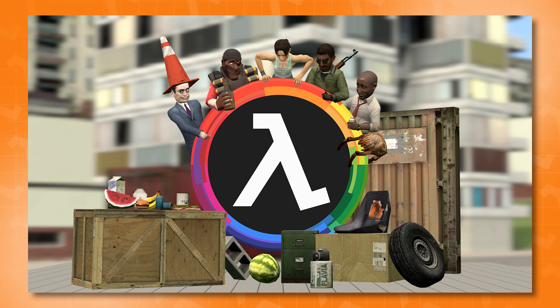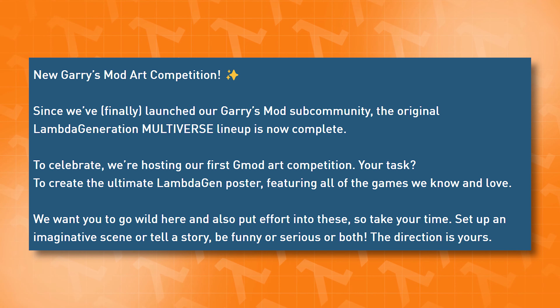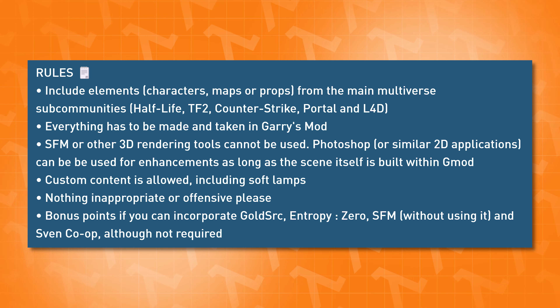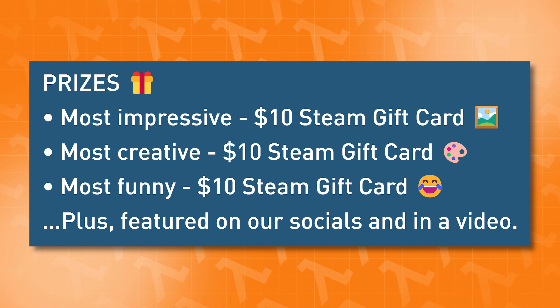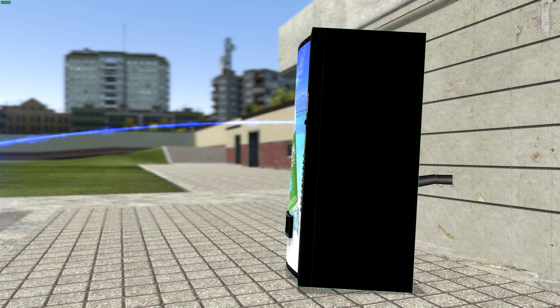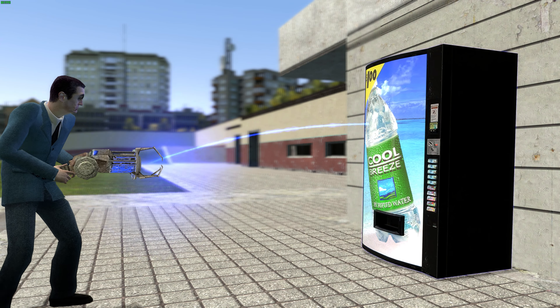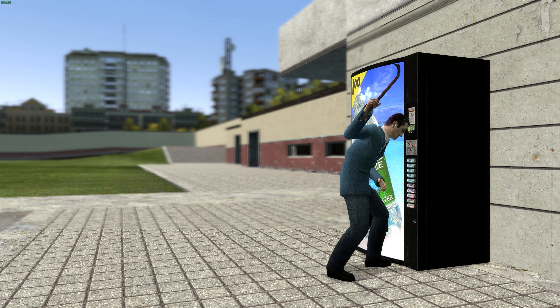We've introduced another thing that ties into the whole Gmod sub-community launch: we're doing an art competition. Now that the entire original multiverse update sub-community lineup is completed, we want to celebrate. We want you to create a scene inside of Garry's Mod that depicts all the games that we love — an ultimate LambdaGeneration.com poster, so to speak. The direction is entirely yours, but it does need to adhere to some rules linked below. We have a $10 Steam gift card for three winning entries: one for the most impressive, one for the most creative, and one for the most funny. You have until June 12th to submit — multiple and group entries are allowed, but only one prize per person or group. Please read the rules; the full post is in the description below.